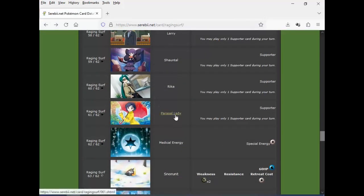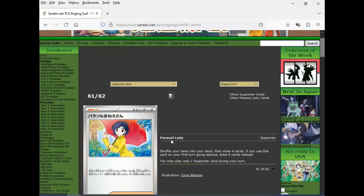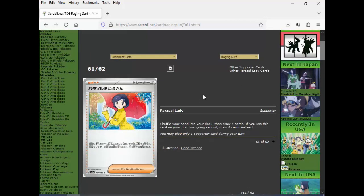Then we've got the Parasol Lady. They spelled it wrong — it's Parasol, not Parisol. Shuffle your hand into your deck, then draw four cards. If you use this card on your first turn going second, draw eight cards instead. I almost want to say I like this card but unfortunately it's very, very specific. To be such a weaker Shauna and only get this benefit the first time — it's not even the same as Lillie, where you draw until you have eight and after that draw until you have six. It should have been at least shuffle and draw five — the Shauna effect.